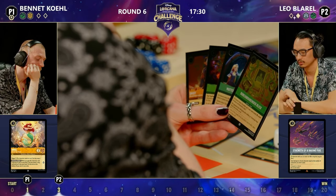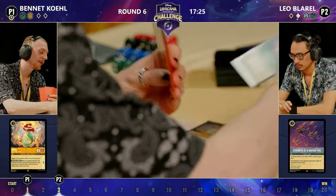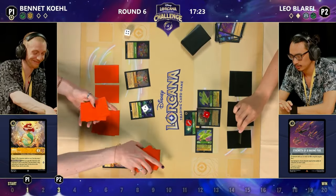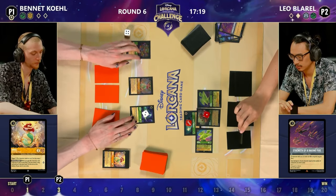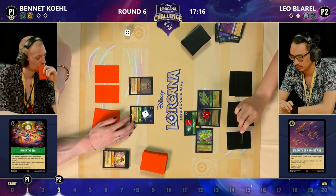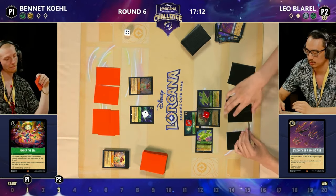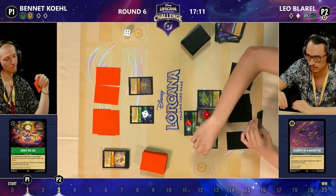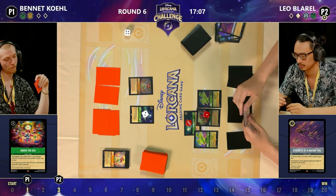With the cove on the board they're not putting in that much work either — pretty tricky decision here for Bennett. This Under the Sea — such a strong card, but it hasn't been able to show the potential of it so far in this matchup. It's just not had the board of singers needed. It's been a game of Diablo — both players trying to be the one whose Diablo sticks and starts getting them that card draw.